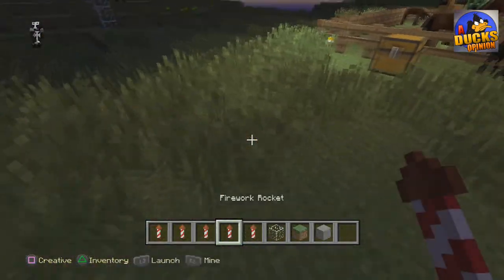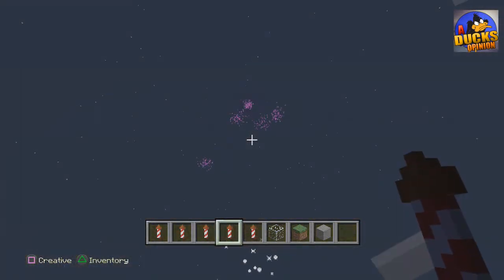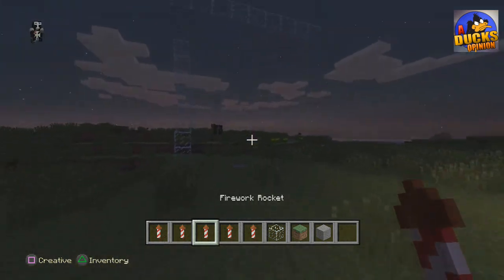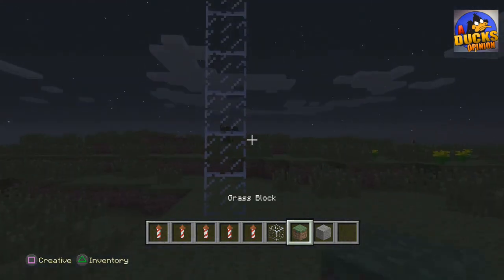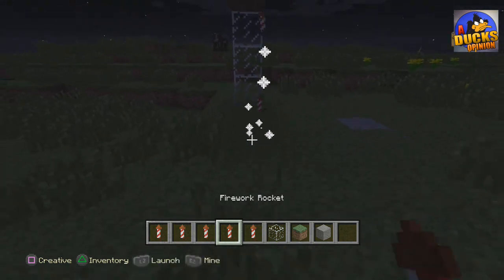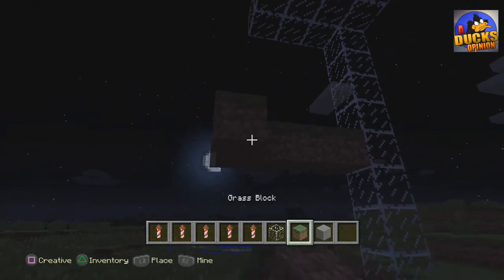I love fireworks because you're able to actually customize them — bigger explosions, different colors, you can time them, and you can make it so you step over a sensor and it'll set them off. These are all amazingly cool things. Fireworks were my favorite thing on PC and when they first came out there I would have never guessed they'd make it to 360, next-gen, or current-gen.